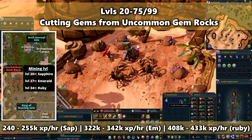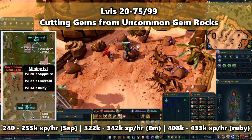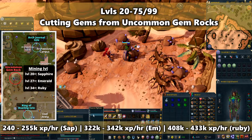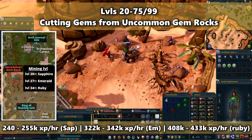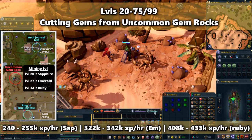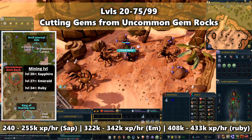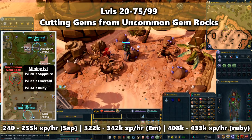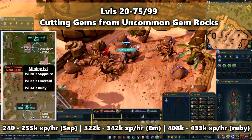For levels 20 to 75 and even up to 99, you can cut sapphires, emeralds, and rubies that you get from the uncommon gem rock in the Al Kharid mine. Unlike the common gem rock, you can use your gem bag here, so I strongly recommend having that and an upgraded one if possible. If you have the divination level for it, you can bring signs of the porter for a faster rate. If not, keep storing them in your bag and then deposit by teleporting to a bank like Burthorpe and return with an archaeology journal or Ring of Dueling teleport.